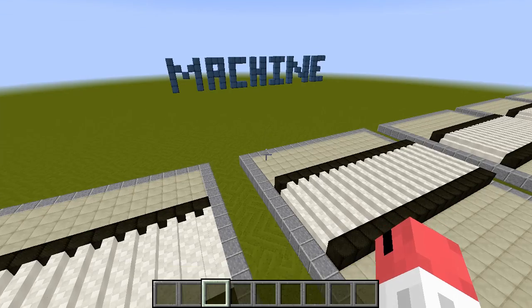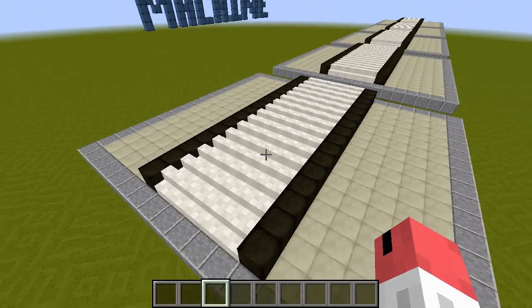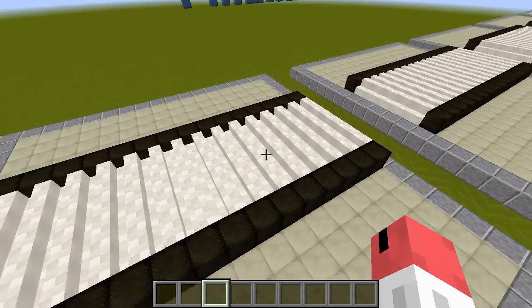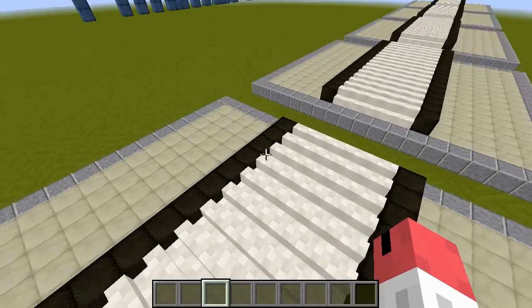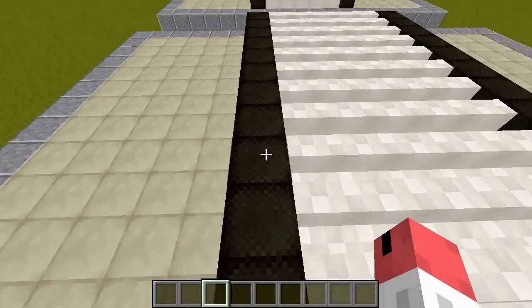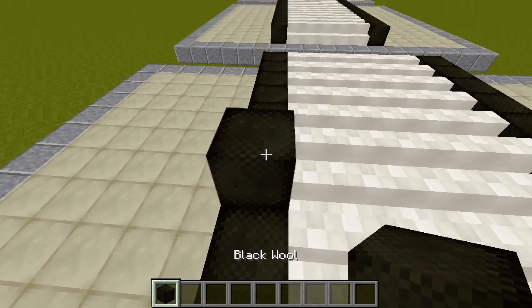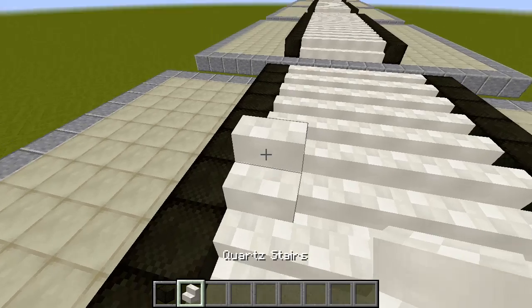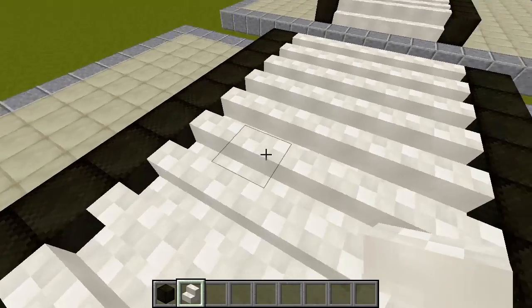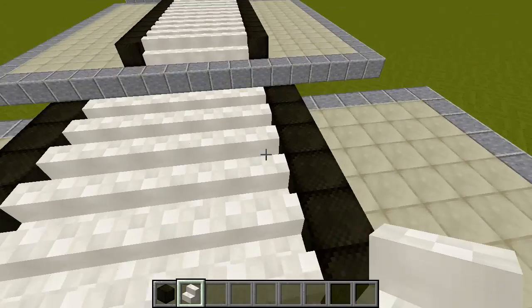I've made this template of the conveyor belt and you can either download it from the description or rebuild it yourself. Use it however you'd like to build an obstacle for the conveyor belt — it needs to be something that cannot be passed until it is triggered from inside of the machine. The conveyor belt itself is made out of quartz stairs, and since the machine is on that side, the conveyor belt goes in this direction, so the stairs will have to be placed facing backwards.